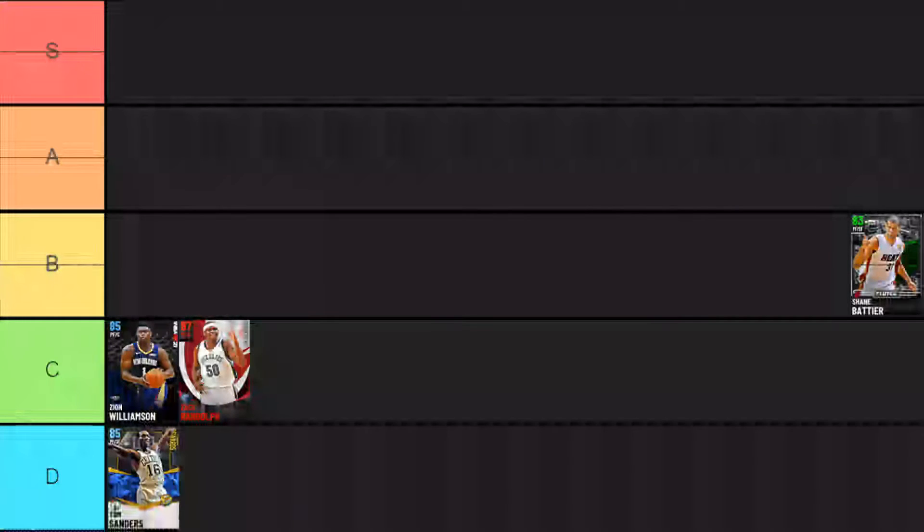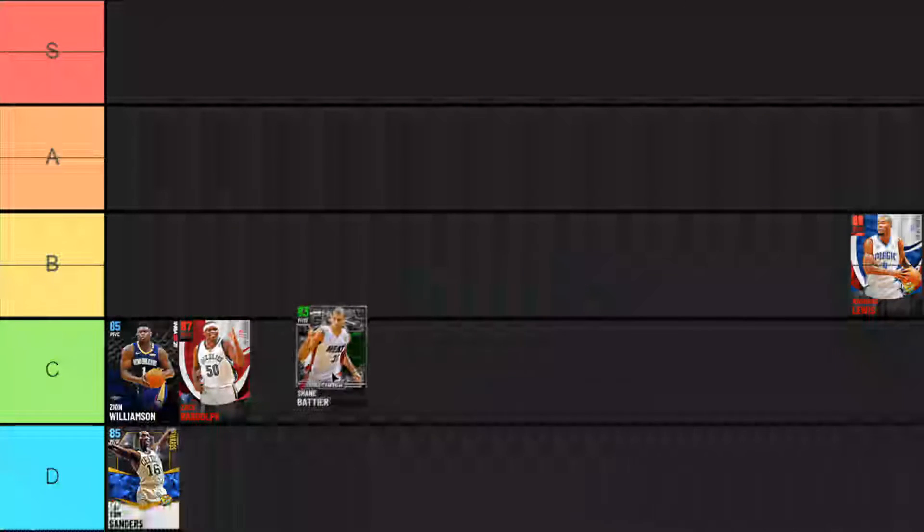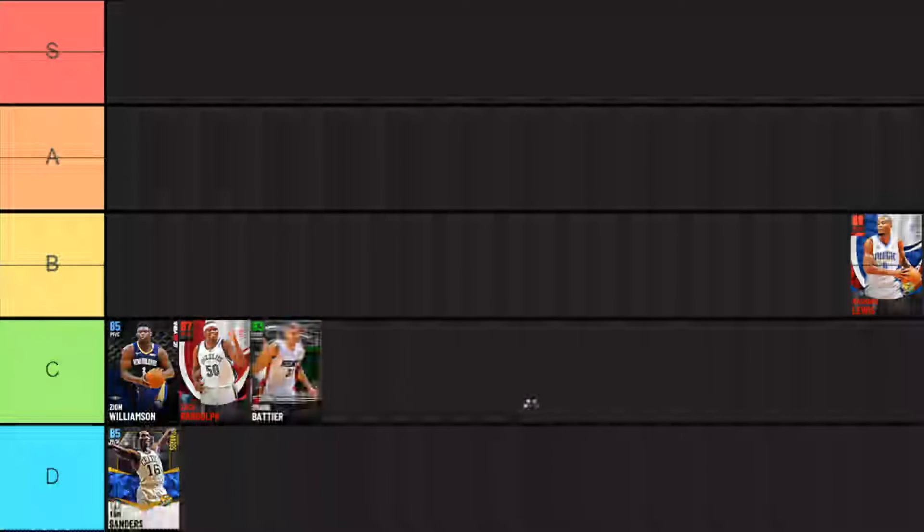Next up we got Shane Battier, who's usually one of the better 3-and-D players in the game. But this year, at least for this emerald card, he does not have defense — he has nice defensive stats but no defensive badges. The only thing he's really got is the Nicolas Batum base with an 81 shot three. All of his badges are in shooting but he only has an 81 shot three, and the main draw for Shane Battier is his three-and-D ability. He's going down to C tier because he doesn't have the rebounding or defense for the power forward position.